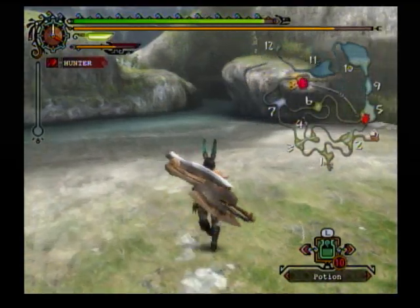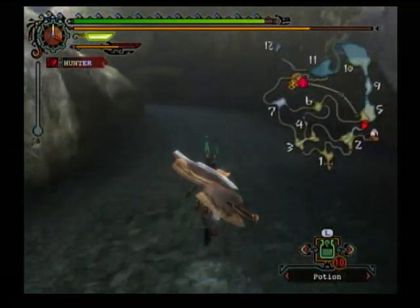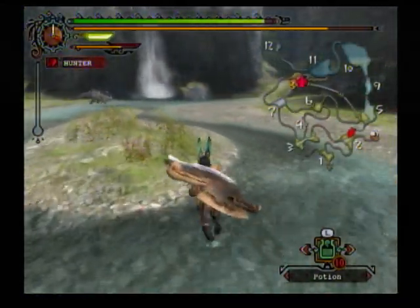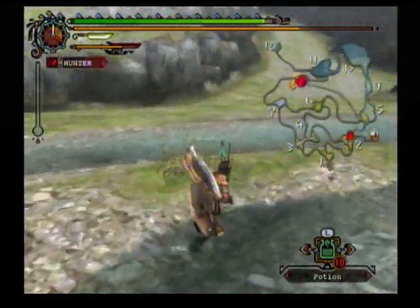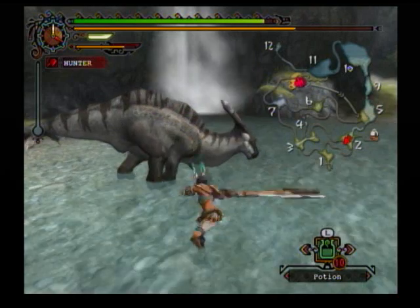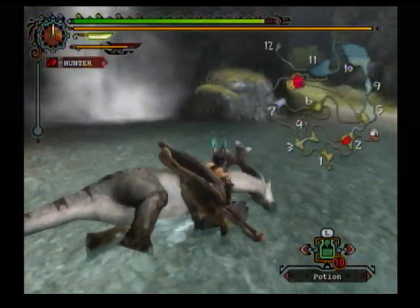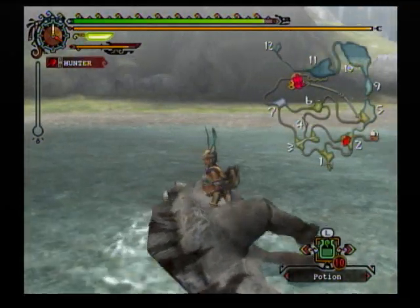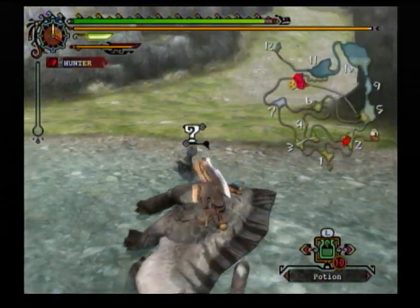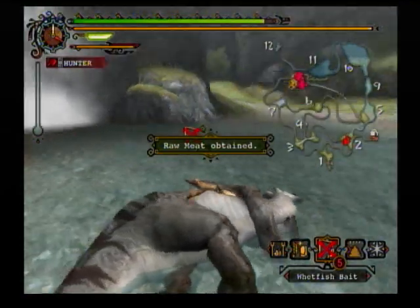Kuropeko has other roars where it can heal itself or increase its attack power. If you manage to interrupt those, instead of just stopping the effect, it'll actually give you whatever effect it was going to do for itself. So if it was going to heal itself, it would have healed you instead. Same thing for the attack power buff. You should always make it a priority to interrupt its roars — they're never good for you, so you always want to try and do that.